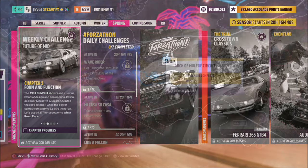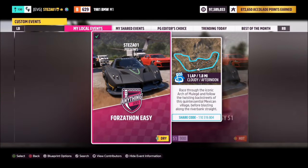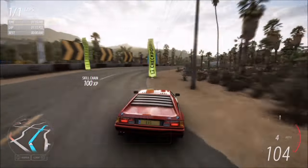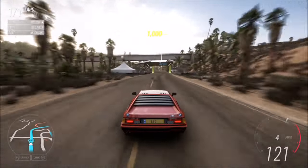The first challenge simply wants you to win a road race. To do this we're going to head over to the Arch of Muller Hay circuit, where I have a race set up for you to use. It's one lap with no AI driver tires — the share code is there on your screen. It's a simple race without any opponents or competition.